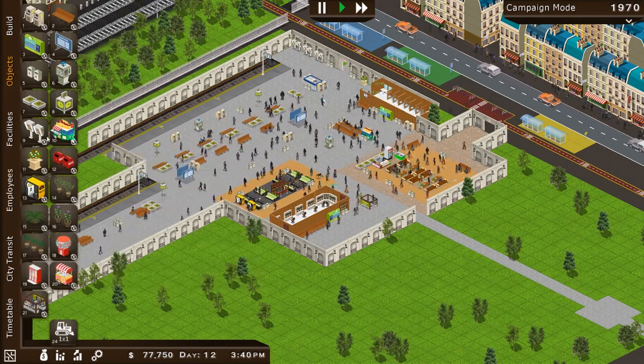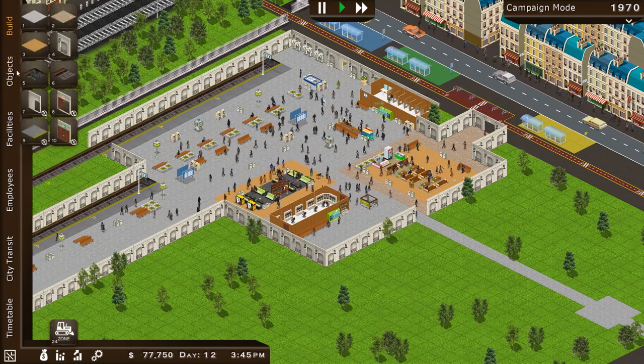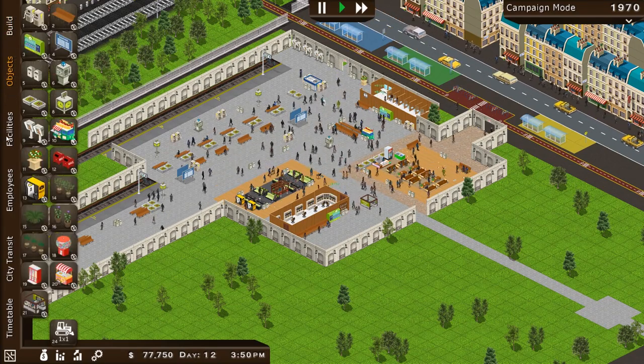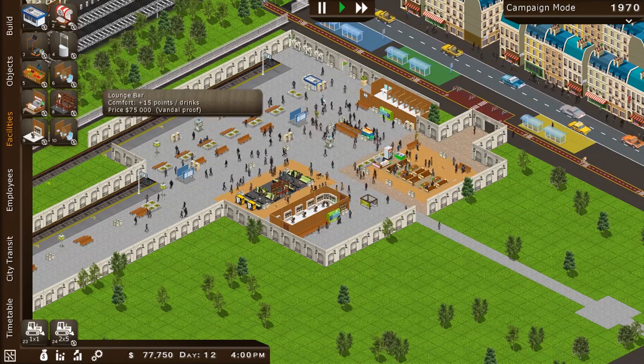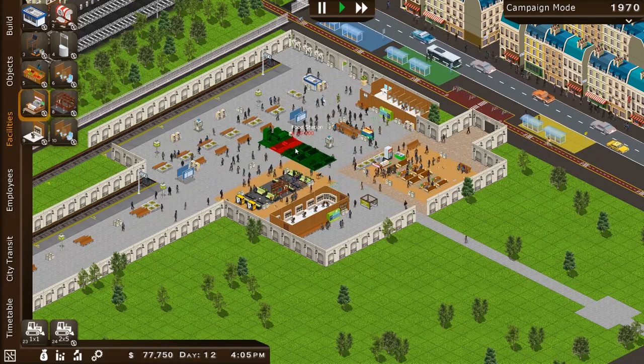Where is it? I don't see it here — not under objects, and not under facilities. Wait, is it here? Oh wait, this is a food station.